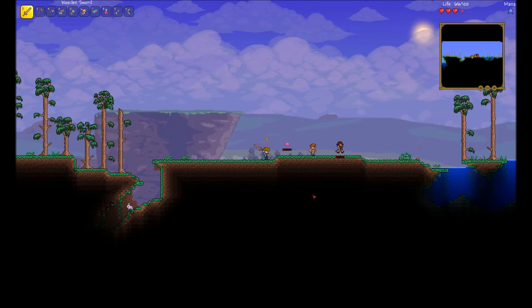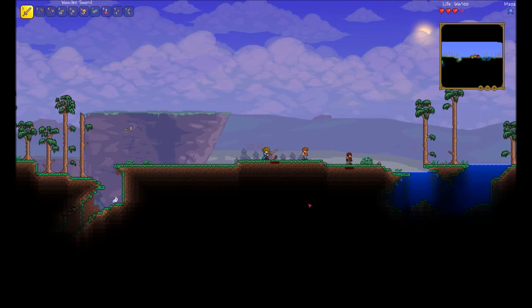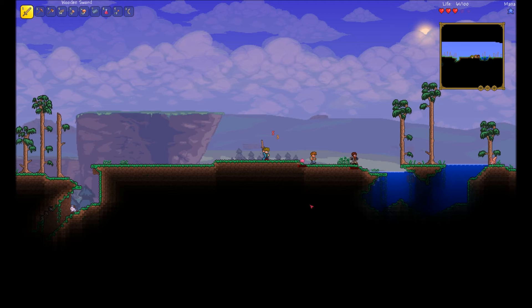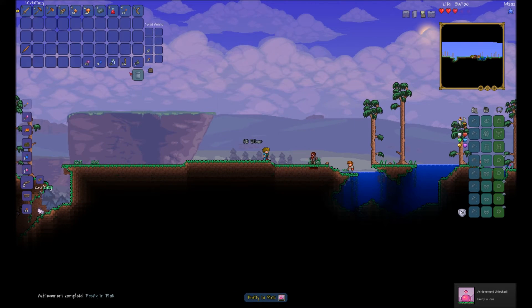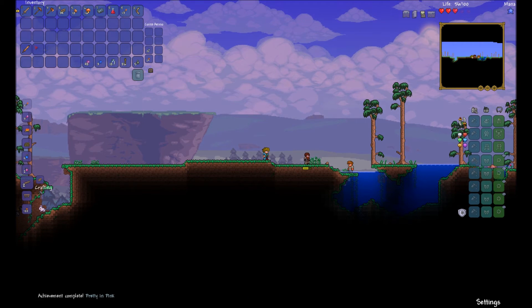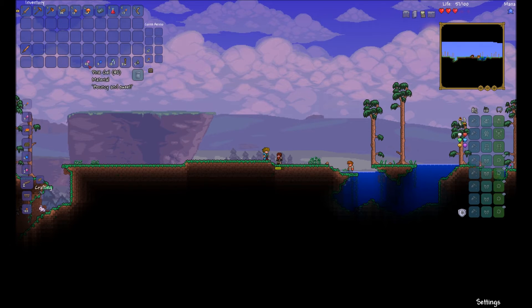Look at how nonchalantly he's just throwing arrows. He better stop. Will I get a rare drop if he kills it? Oh. Hey, wait a minute — what did I get? I got a bunch of pink gel. Wait, you got pink gel? I got 48 pink gel!